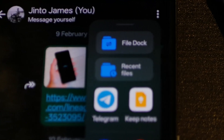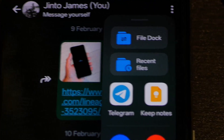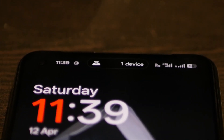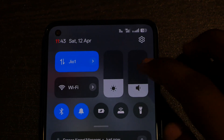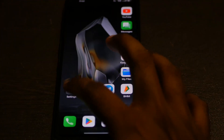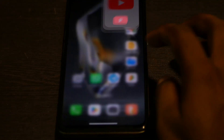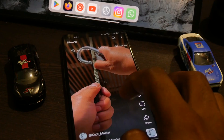Being an OEM ROM, you also get first-party features like file dock, floating windows, and island-style icons. I also love that you can change the volume from the control center itself without pressing the buttons. The general performance of this ROM is also very good with consistent app launch speeds and smooth animations.